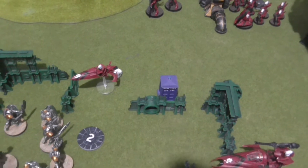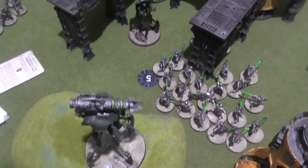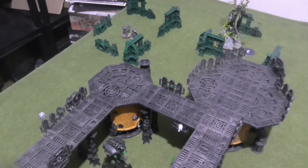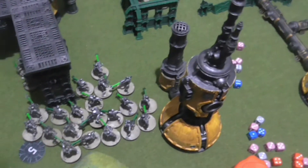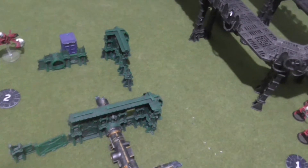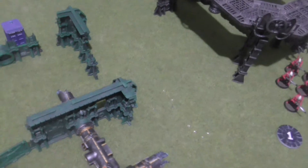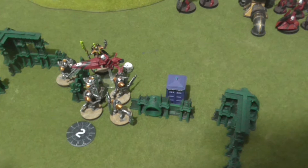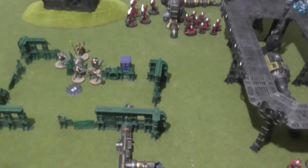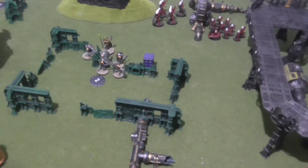In shooting, Imhotek finished off a bike and did one wound, killing that model. The Doomstalker fired at the Hemlock and managed to kill it. The Warriors fired at the Wraith Blades — using Disintegration Capacitors and Relentless Onslaught — and killed two of them. Finally that unit got Entropic Glanced. In the charge phase both of these charges failed, but both units charged into combat getting one wound off. At the end of this turn I get 3 for Assassination, 3 for Grind Them Down, and 3 for Engage on All Fronts.